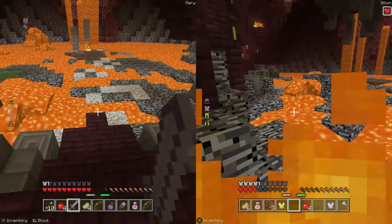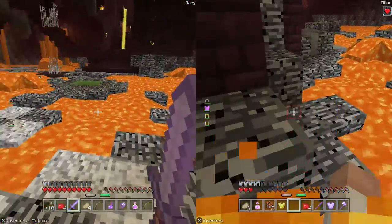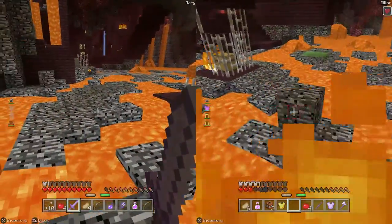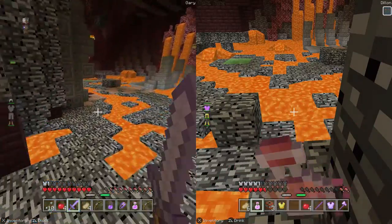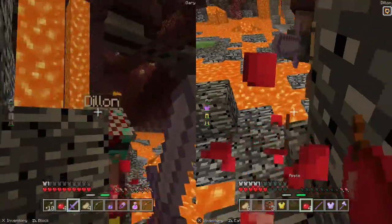I have the ultimate sword — it is the Master Sword from The Legend of Zelda. Let me stop burning for a second. When I find you, you're gonna die. Oh, I have fire resistance! I'm not gonna die. Where are you Dylan? There you are — fight me!